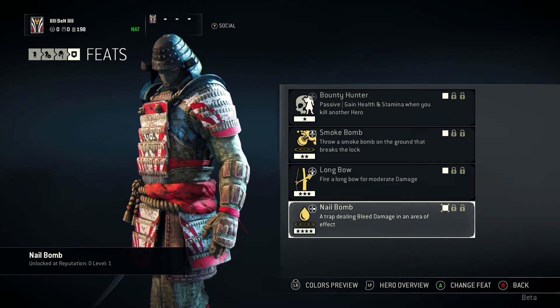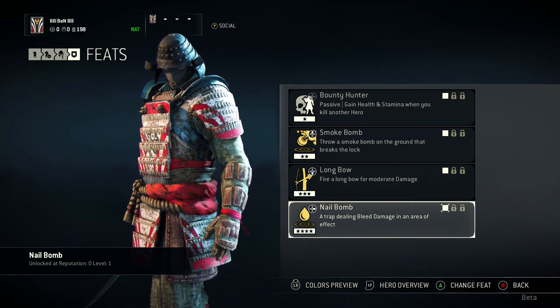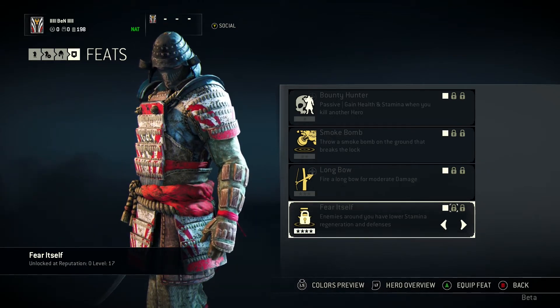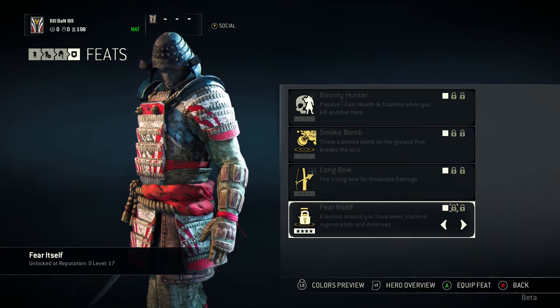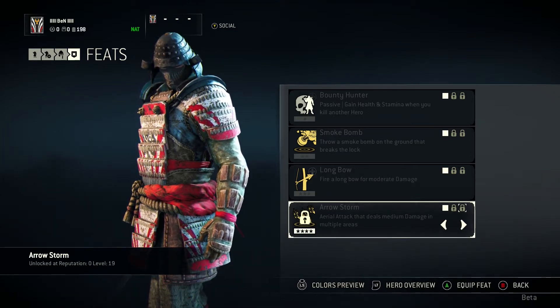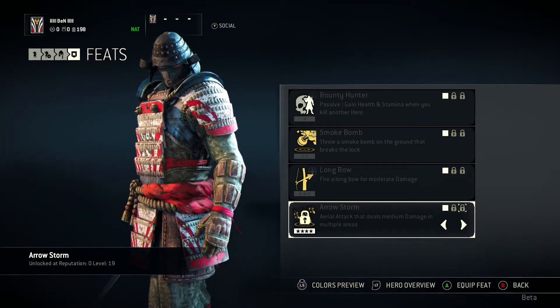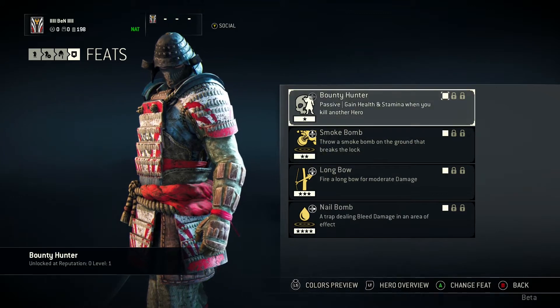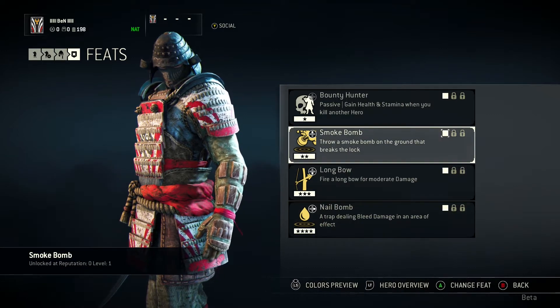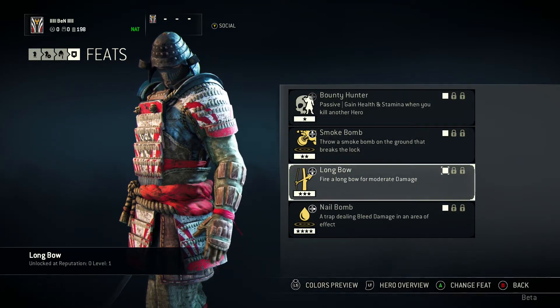The last layer, we've got Nail Bomb — it drops a trap and leaves bleed damage when they walk into it. You have enemies around you have lower stamina regeneration and defences. And aerial attacks that deal medium damage in multiple areas. All of these feats are activated using the D-pad, so each one is linked to either left, top, bottom or right.